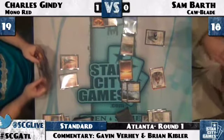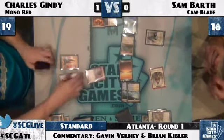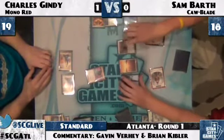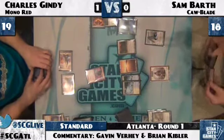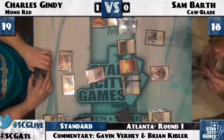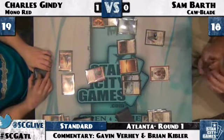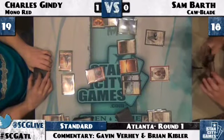Even if Charles had four lands and a Hero here, he would still be in a pretty bad spot — that Gideon is just gigantic. Gideon is one of the nightmare cards for Mono Red. It's a card that can soak up so much damage and is very difficult to kill. Unless you have the burn spells to burn them out, it just does so much. Plus you can kill off a Hero — it's one of the ways you can easily deal with a Hero of Oxid Ridge. It clears the way, creates a quick clock in the longer game — it just does so much against the red deck.